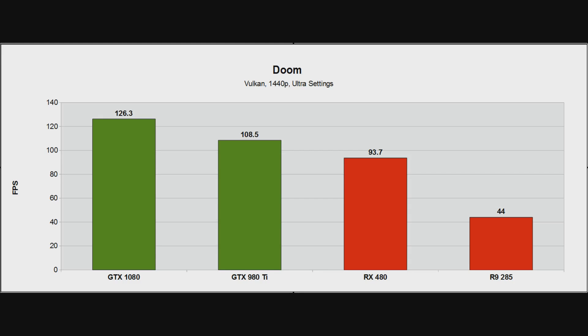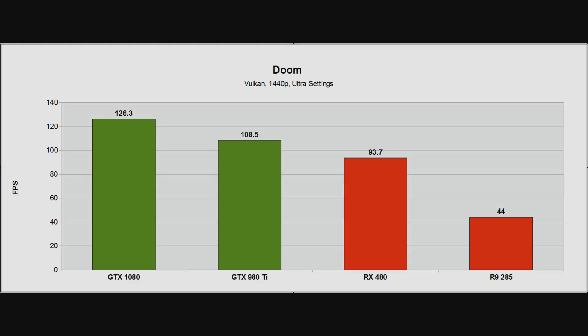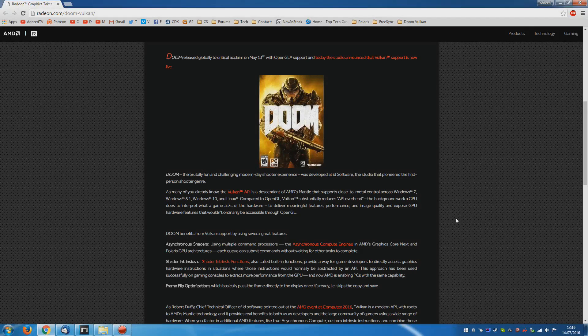When I said a month ago that maybe a 1500 MHz RX 480 could match a Titan X under DX12 or Vulkan — well, this is proof of it. Sadly, I don't think the RX 480 is realistically capable of 1500 MHz, but we will find out about that soon. There's no question that once you get rid of the CPU bottleneck and the older APIs, the RX 480 is an awful lot closer to where it should be. So realistically, what is this all about? How can AMD gain almost 50% — over 50% in the case of the Fury X — simply by switching the API?